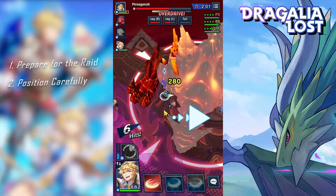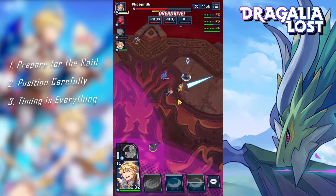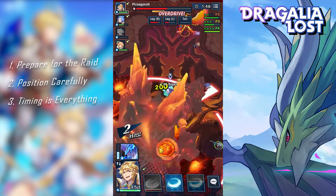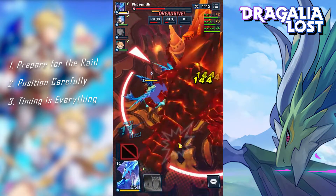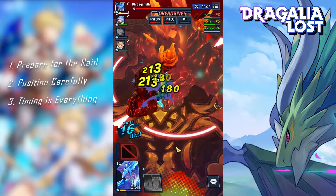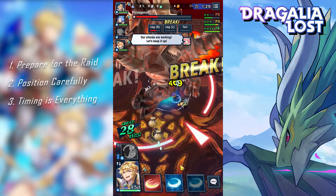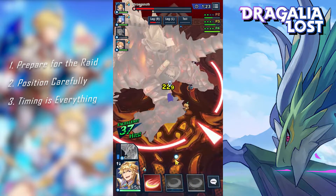Which brings us to the last tip: timing is everything. You might be tempted to just spam your skills right away. While this might work on lower level missions, this would be a bad idea on high level ones. Remember what I told you back at the preparation part — that you need at least three skills before joining any high level raid? That's because you would want to have at least two skills at the ready, just in case the boss decides to hit you with two consecutive skills. High level raid bosses often have lower interval between skills, so more skill up time means more chances of evading attacks.